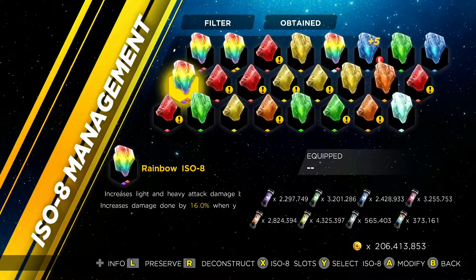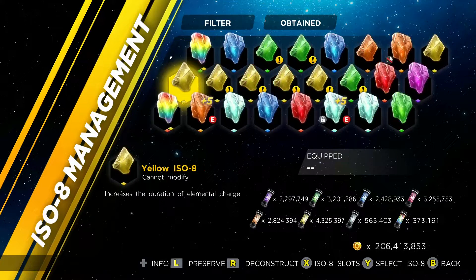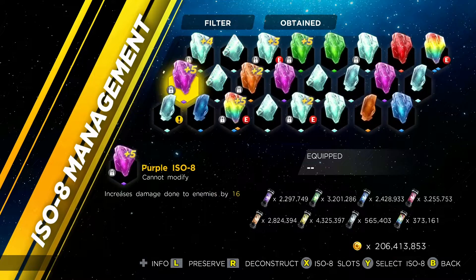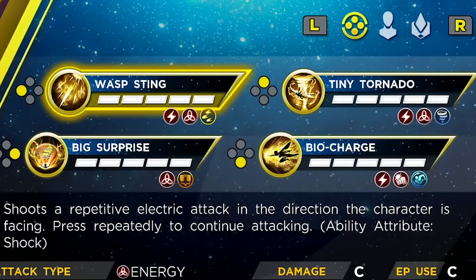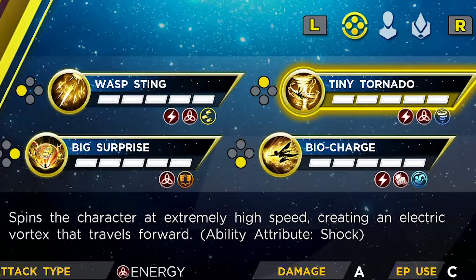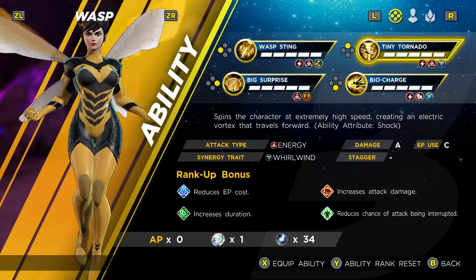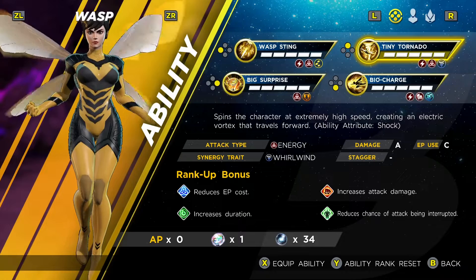Number 7: you can only have a maximum of 1,000 ISO-8 crystals, which means you have to constantly go back and deconstruct them. Number 8: after finishing the Superior difficulty, you will unlock a fifth boost to your abilities. Usually your abilities will have four boosts, but you actually get an extra fifth boost unlocked right after you beat Superior difficulty.